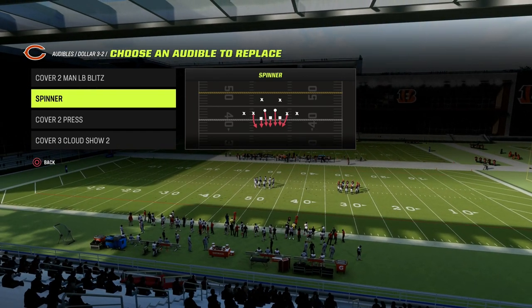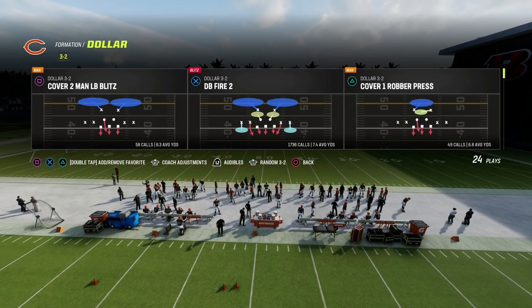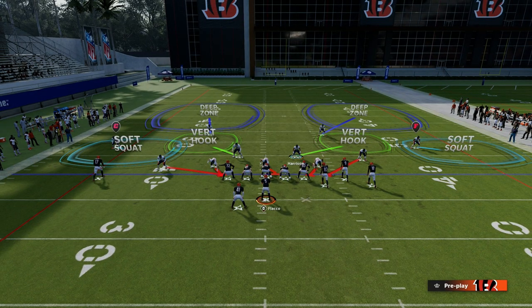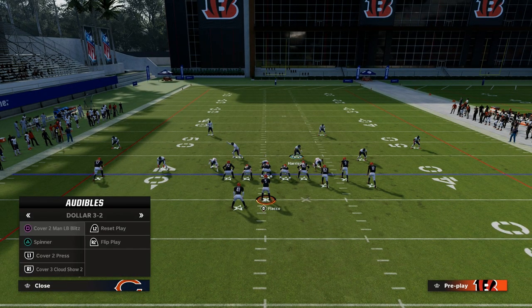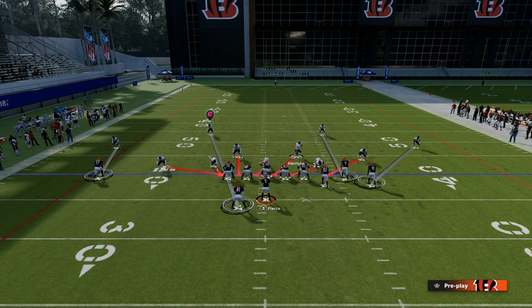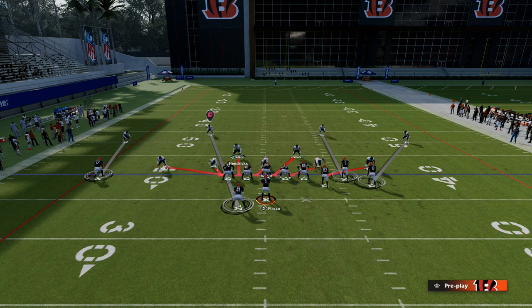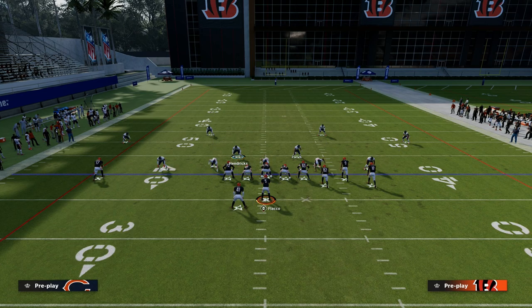Why? Because we want the pre-snap look of DB Fire 2. When we come out on the field in DB Fire 2, you'll notice that the left side slot corner runs down as if he's in DB Fire 2. Then we audible to Spinner, and nobody moves. What I like to suggest is to individually back off both of your outside corners and then press your defense. This gives us a little more pre-snap disguise.